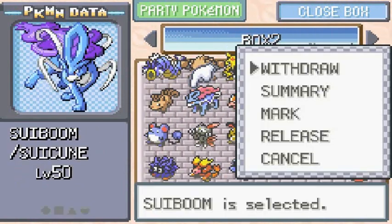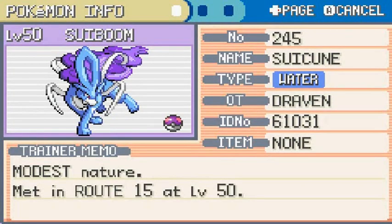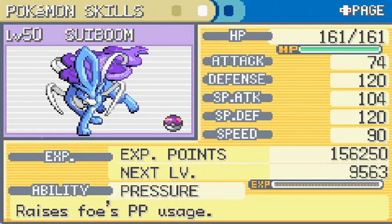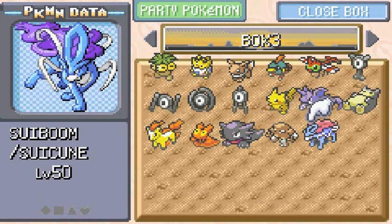Let's take a look at Suicune. We've got four more eggs. The newly caught Pokemon is Modest nature, found at Route 15 at level 50, Water type. Its strongest points are physical defense and special defense. It has Pressure as its ability, which increases PP usage. Its moves are Bubble Beam, Rain Dance, Aurora Beam, and Gust — the same moves from Pokemon Crystal. A very good Pokemon to have.